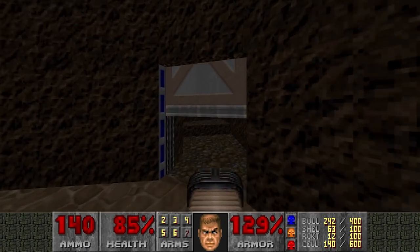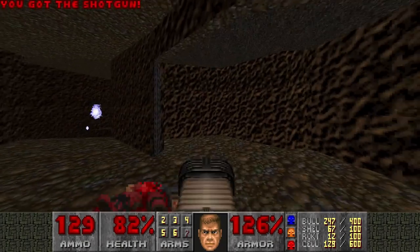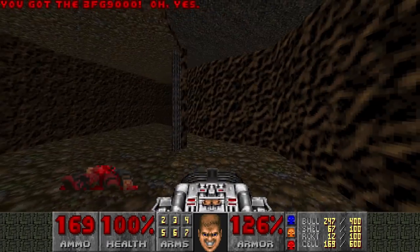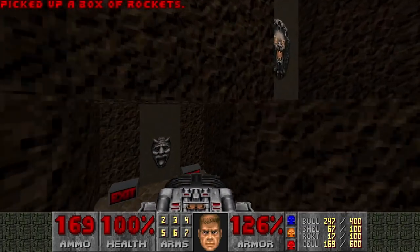I'm gonna take this teleporter, open up the blue door here, kill the zombie man, kill the shotgunner. Then here's another secret - it's not empty, there's a BFG. So don't get impatient. And now we are done. Let's go.